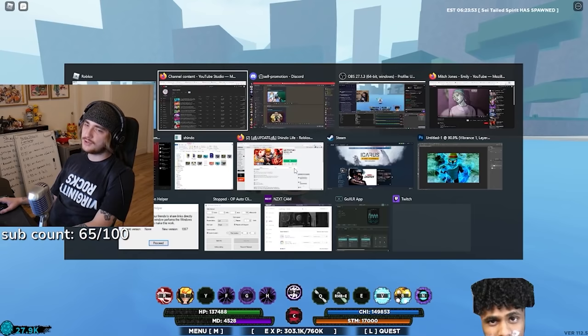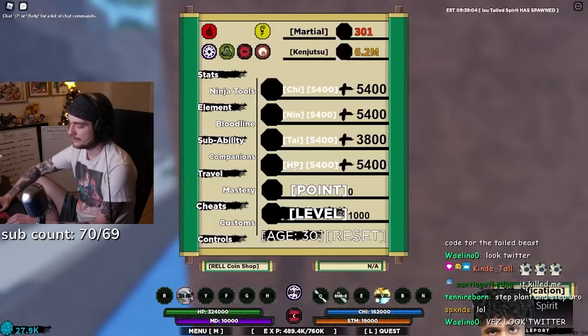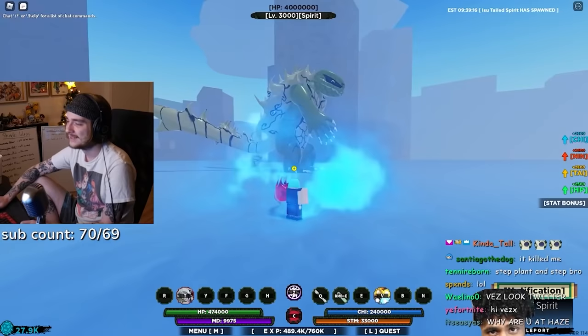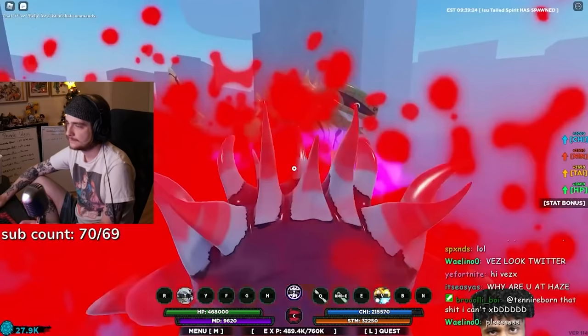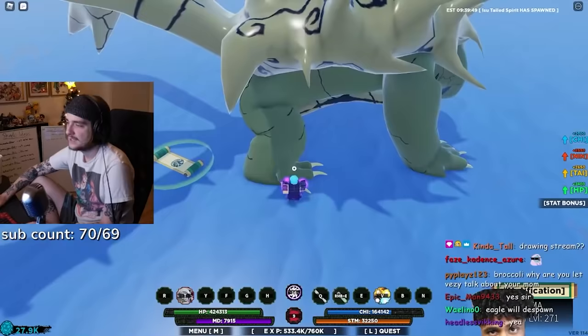I'll be honest, I don't even want to play Shindo today. This clip of me getting this tailed beast is going to start with me saying that! It's Godzilla — this tailed spirit is literally Godzilla! I forgot my move doesn't work — if I give you guys the code, do you promise not to steal it, so we can get this done fast? Did they really nerf Xeno? That's kind of unfortunate if they did.